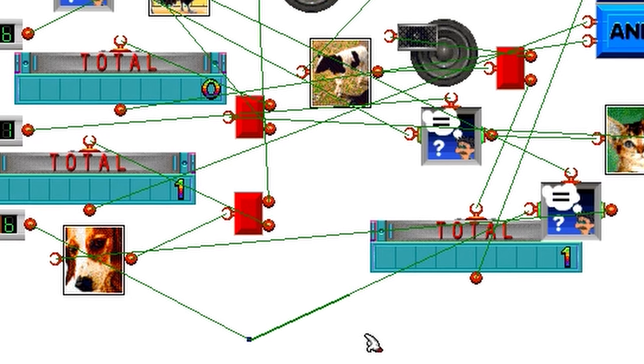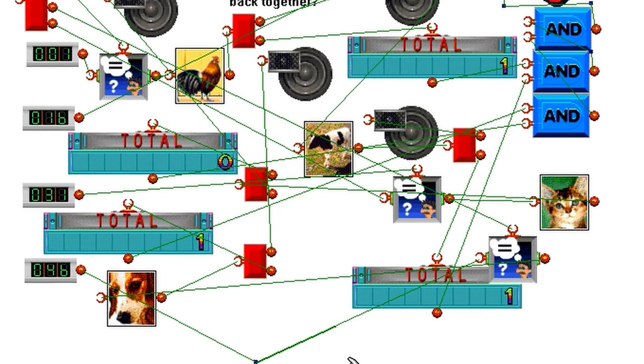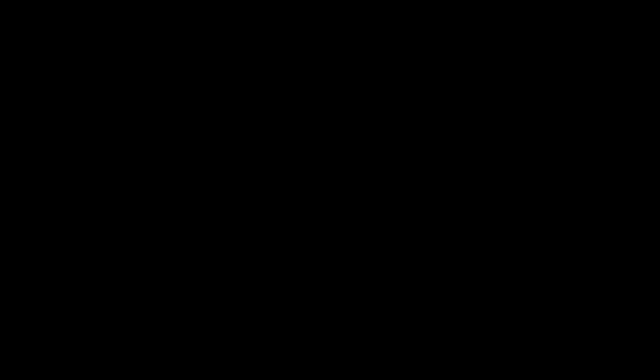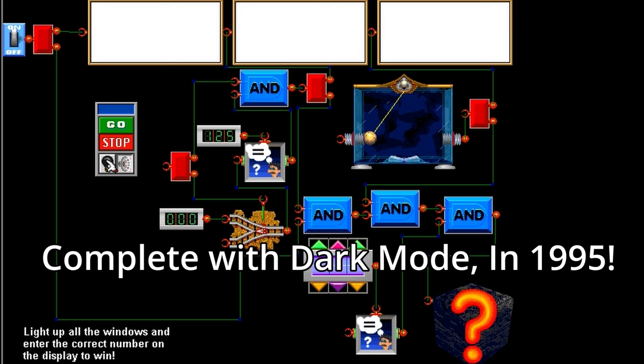The game doesn't mess around either — some of the puzzles are extremely challenging to this day. While there's only 25 puzzles in the game, there's also a sandbox mode where you can make widgets of your own design. Perfection. The game is, in all meaningful ways, baby's first low-code development environment.